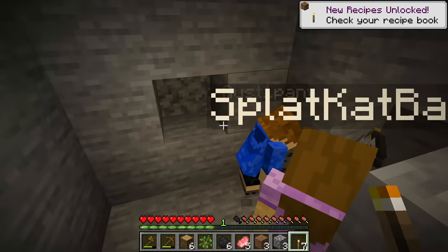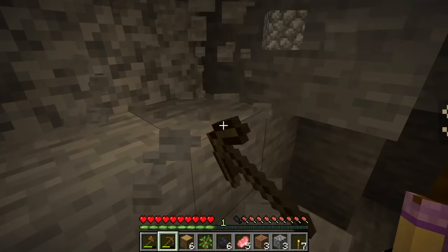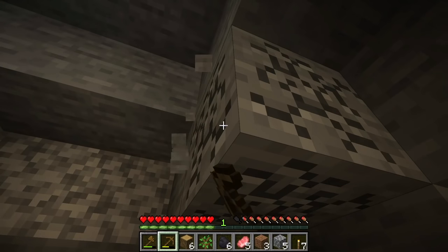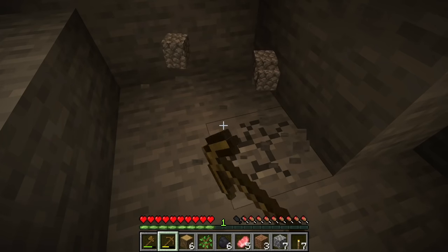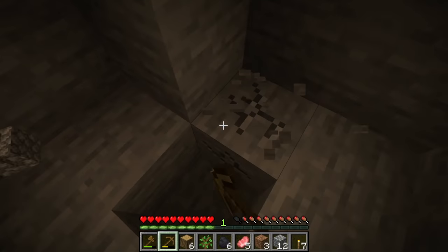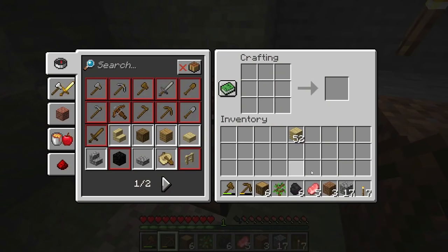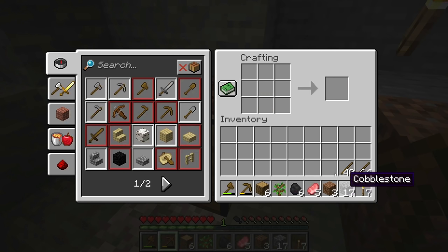We're gonna dig down. We also need some stone tools, that would help a lot. Also, when you get really close to bedrock — like five blocks above it — there's deep slate. It's near the old bedrock level. When you get close to bedrock, it spawns in deep slate, which is like blackstone but more black.